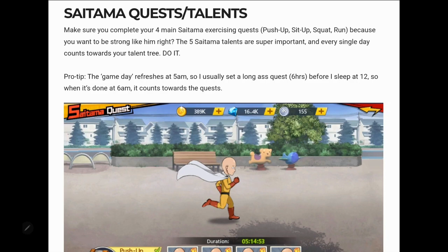In your quests section, don't forget the four main exercise quests daily: push-ups, sit-ups, squats, and runs. You need to complete these each day to build up and strengthen your characters. They refresh each day, so if you're logged in before reset and haven't maxed the 10 for the day, add more — they will carry over at reset so you don't lose out.